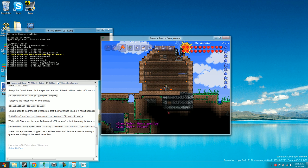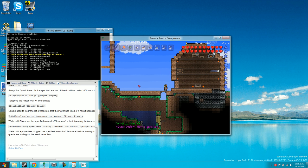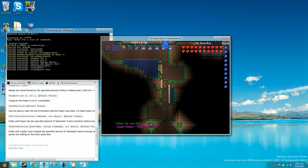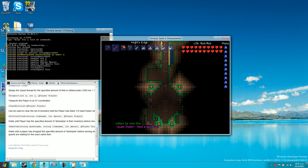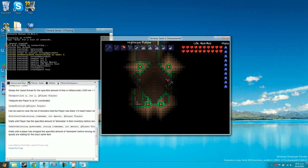Now type list quests — it says 'Available: quest test. Use start_quest quest_name to begin that quest.' So type start_quest test. It says 'collect 20 iron ore'. We're going to head down to the mine area — quest dealer says goodbye as we leave.